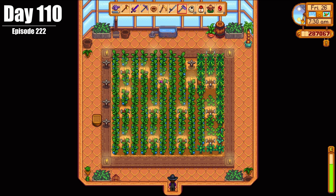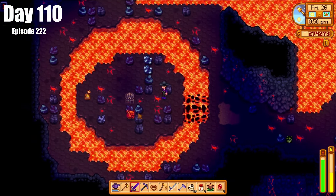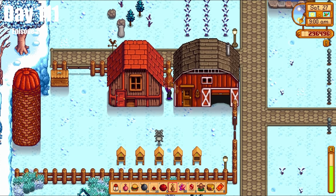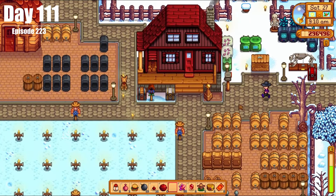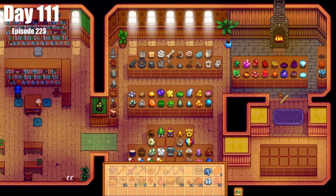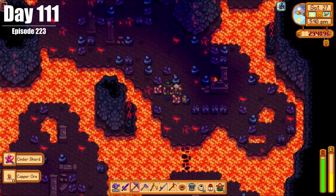On Day 110, we harvested almost a full greenhouse worth of ancient fruit for the first time. Then we went to Ginger Island to explore the volcano some more, and ended the day being propositioned to start a family. On Day 111, we set up our mini obelisks on the farm, making it easy to travel from our house to the animals. We also opened up all of our geodes and mystery boxes, donating three new things to the museum, then went to Ginger Island to explore the volcano some more.